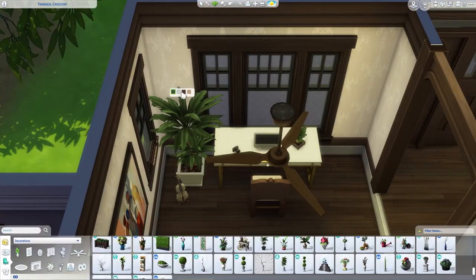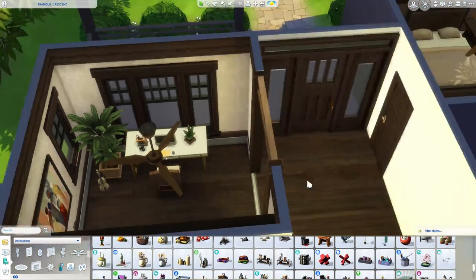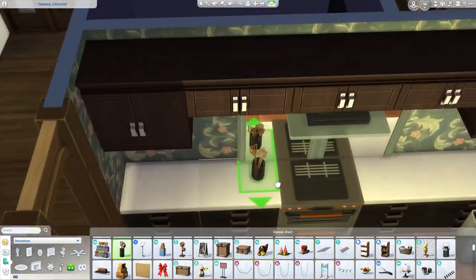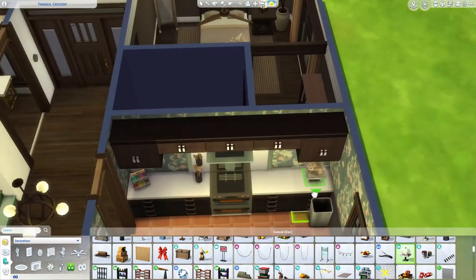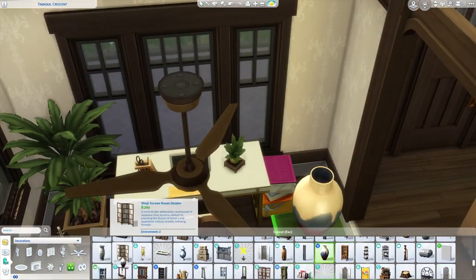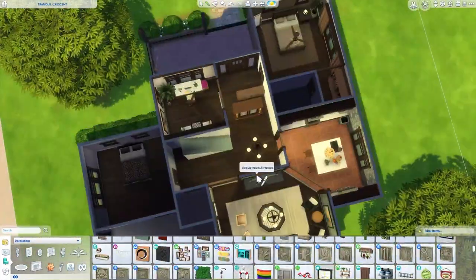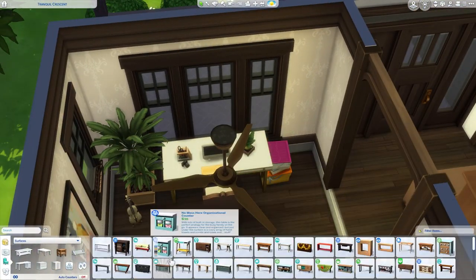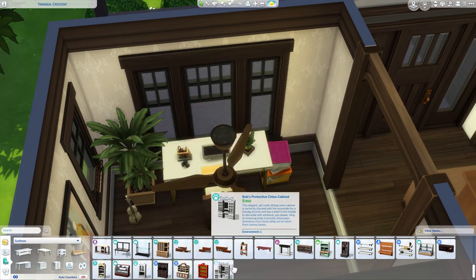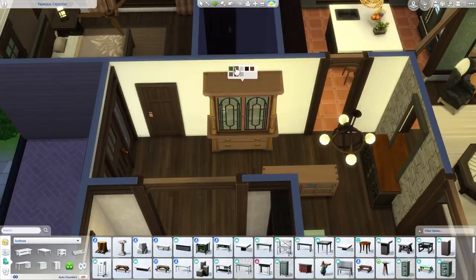So this house ends up turning out to be very expensive, just with the collection of items I've added. I think it's definitely in the hundred thousands — I'm not sure if it's close to two hundred thousand, but it's definitely quite a pricey house. The sim pricing is really weird — some items are exorbitant in pricing, but then the house still ends up to be only in the hundred thousands, even though realistically it's probably like a million dollar house. So definitely not a starter home.